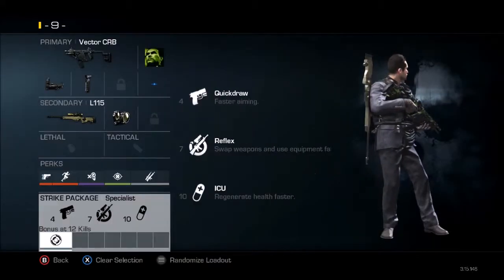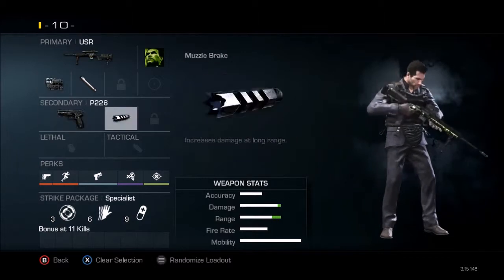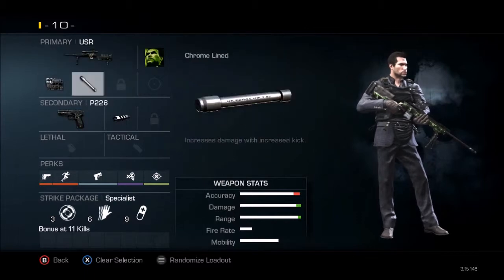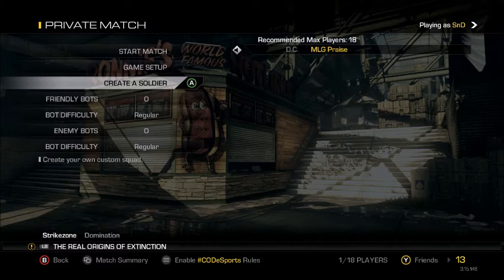Last I have my sniper pistol class. This is for sniping crosses on any map like Octane or Warhawk. These are my standard classes — thermal and chromeline for that. Anyway, that was my class setup. Hope you enjoyed and see you next time.